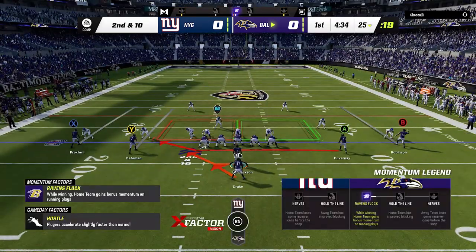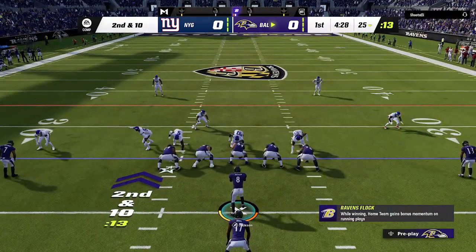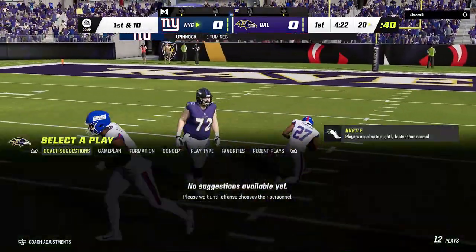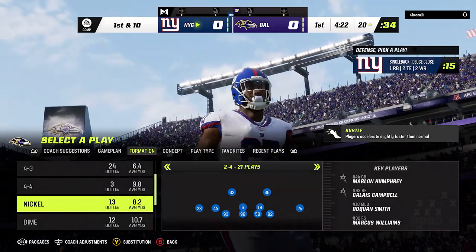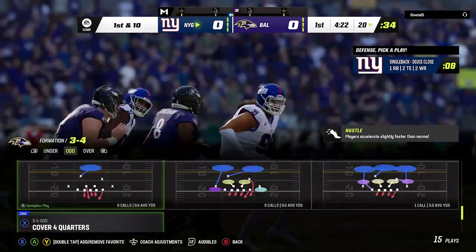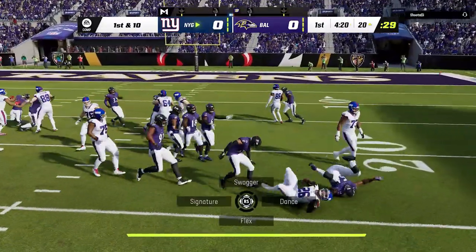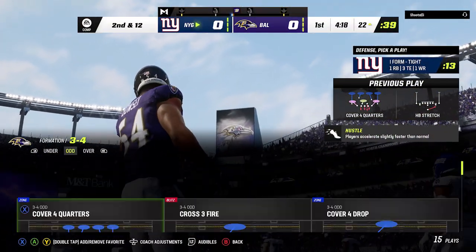New face likenesses were added for: Asante Samuel for the Chargers, Davante Williams for the Broncos, AJ Ibanessa a punter for the Niners, Christian Kirksey, Mac Wilson for the Patriots, Amani Hooker for the Titans, Juwan Taylor for the Jaguars, Jermaine Pratt linebacker for the Bengals, Jerry Tillery for the Raiders, Dawson Knox for the Bills, Alec Pierce for the Colts, Jacoby Myers for the Patriots, and Dre Greenlaw. A lot of these are solid players who surprisingly didn't have face scans yet.